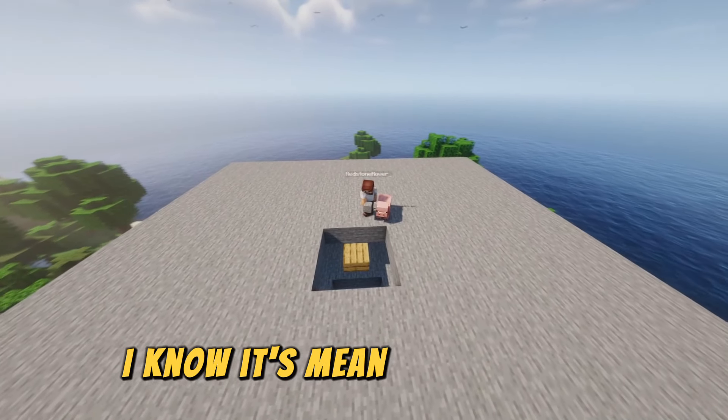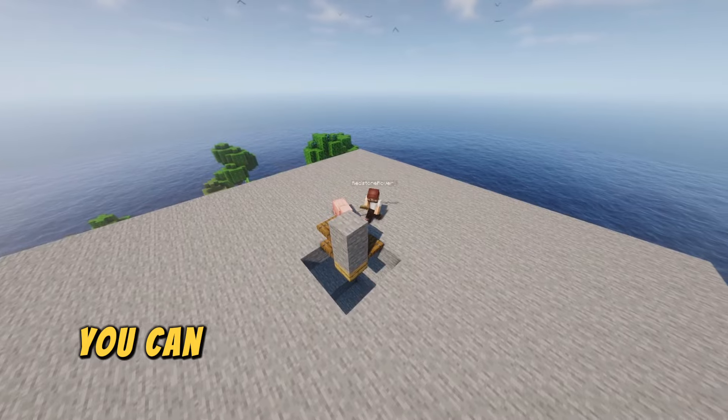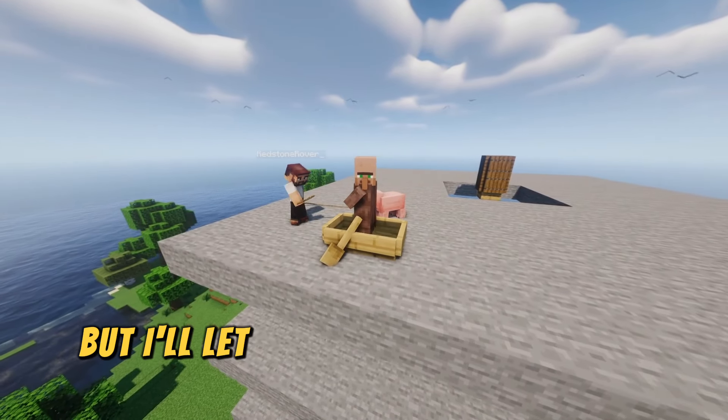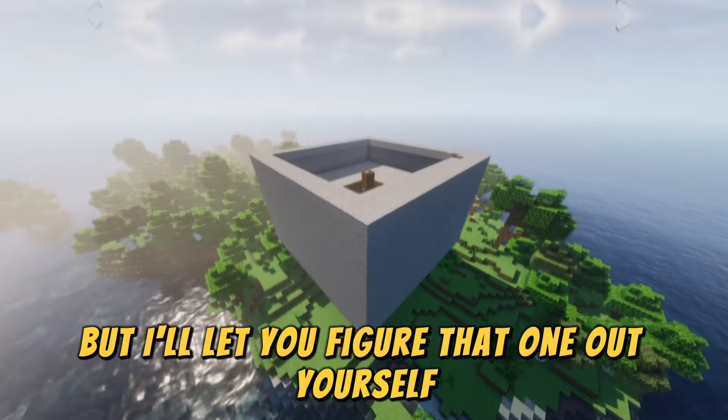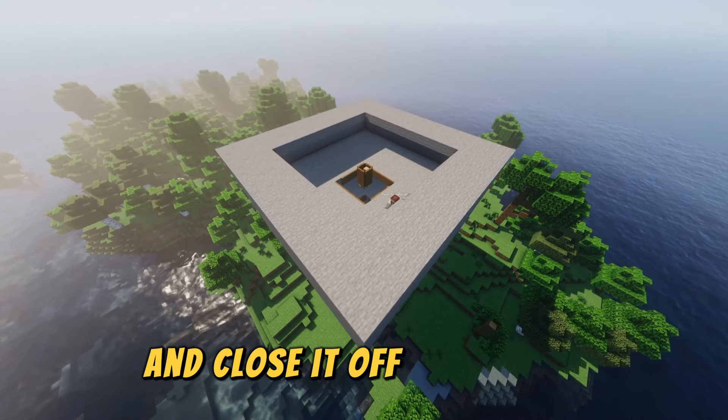Now build some sort of cage in the middle and stick a villager right in the middle. You can get them there via minecart or via boat — I'll let you figure that one out yourself. Then let's throw some walls up around this thing and close it off completely.